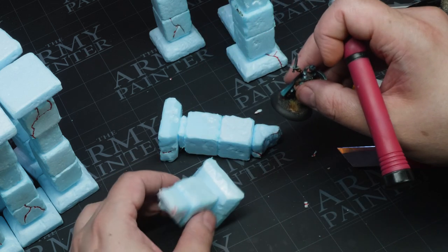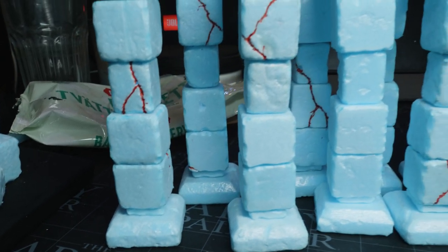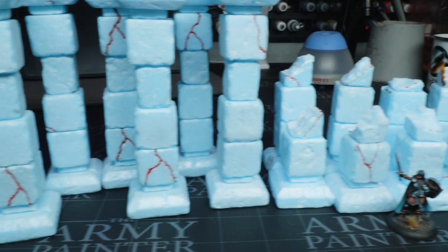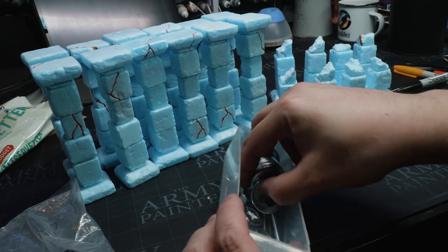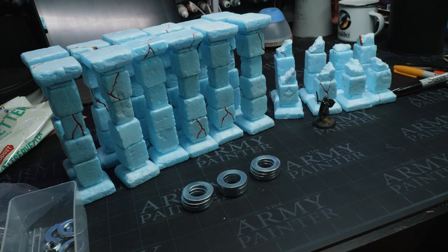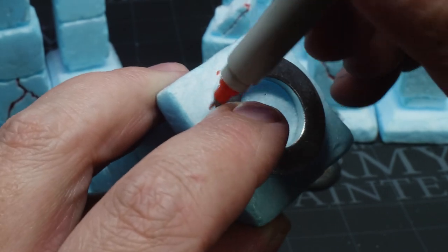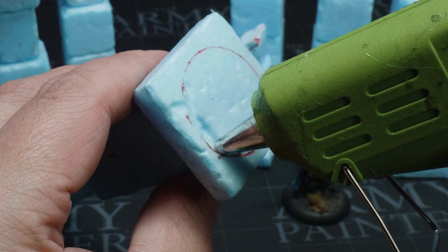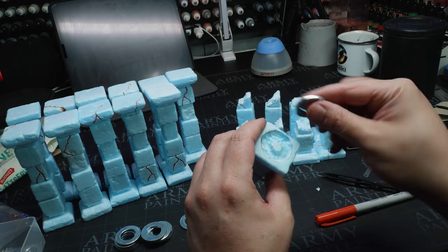The good thing is the measurements really lend themselves quite well for 28 millimeter scale, so you can use them for cover, characters can stand on these - all of those lovely things. All in all I had 20 pieces. As it happens, I had exactly 12 washers of the correct size - that made me super happy, and it was not planned, just pure dumb luck. The reason I'm putting washers on the bottom is for stability - a lot of the times people tend to knock these long things over and it's annoying.